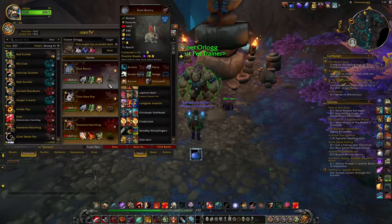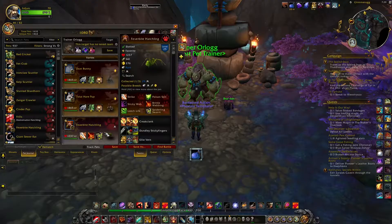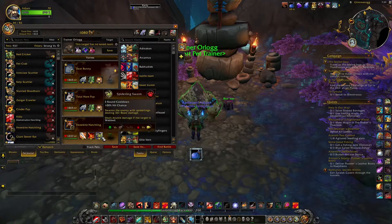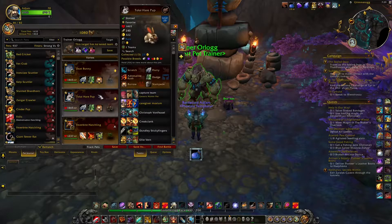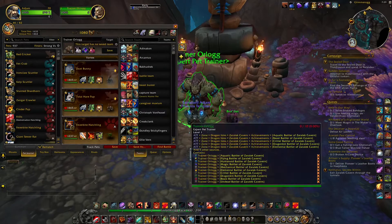Bunnies are really effective against him. And then you just put at the end a beast, which does high beast damage. So yeah, just try and get bunnies with fast speeds — speeds over 322 — because this thing's fast, and so is his last pet.